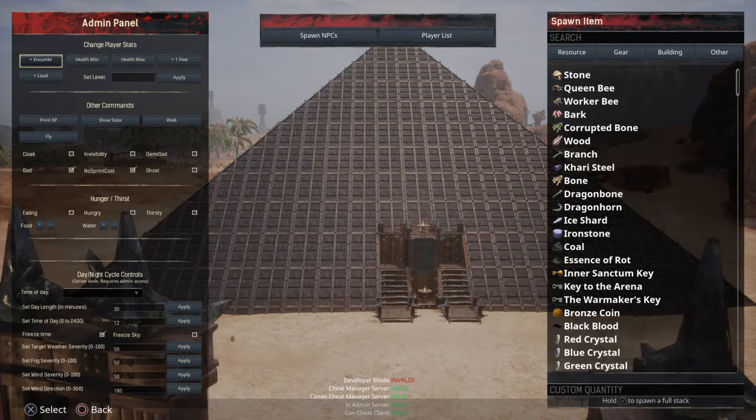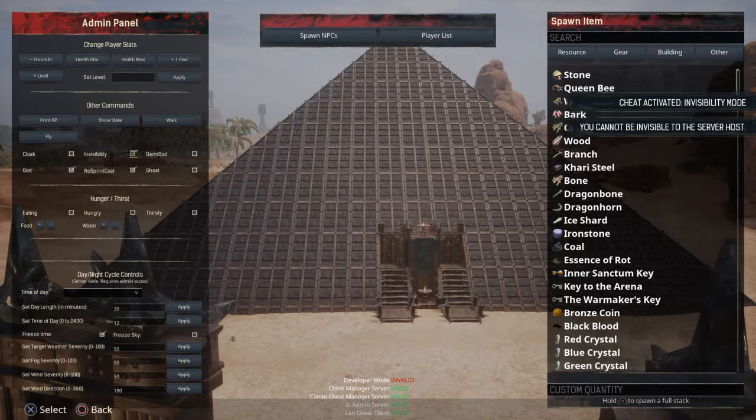A couple of key things to look at here: level, set level — all that stuff is not a big deal. But down here under 'Other Commands' there's very helpful stuff. Number one is fly — I'll show you what that does in a second. Cloak doesn't really matter that much, demigod doesn't really matter that much. The ones you are going to want are god mode, and every once in a while ghost. If looking at your own character bothers you while building, invisibility is good too.